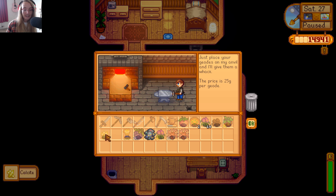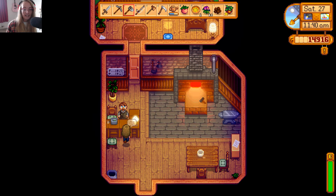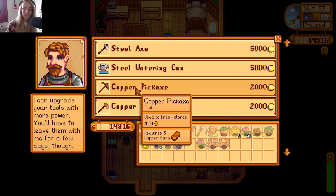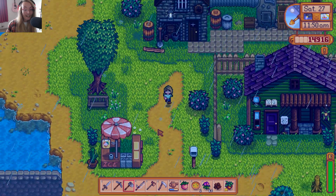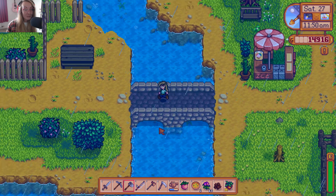What is that? Calcite, apparently. Can you break this one open for me? Iridium ore - that's cool. I kind of want him to upgrade my pickaxe and I'm not going to need it tomorrow, so I'm going to give it to him. Five copper bars - we have them at home, I can go grab them for you right now. I forgot that we needed copper to upgrade. Awkward.